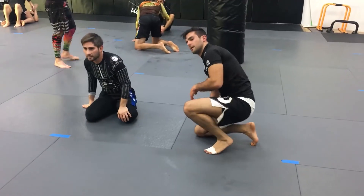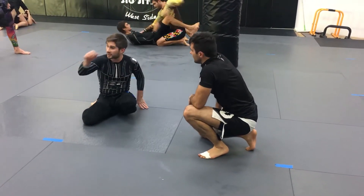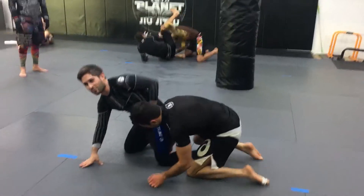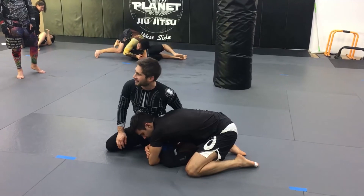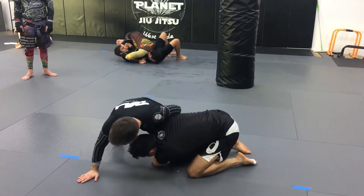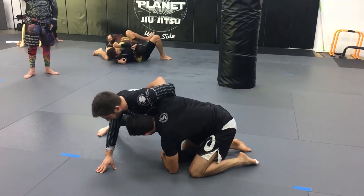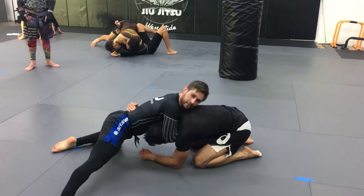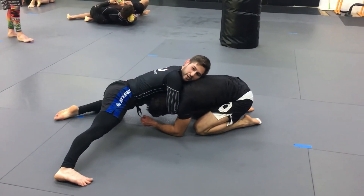Any questions on that one? Remember, this is what happens when this guy screws up. There is actually a way to bait this that we should talk about quickly, which is just wrenching on this wizard. The way that I bait a lot of guys to let go of this leg is I get this deep wizard and I just really lean forward. You came up — great. Even if he goes to the body lock, I'm okay here because I've timed it out and I've controlled the position. I can feel what he releases.